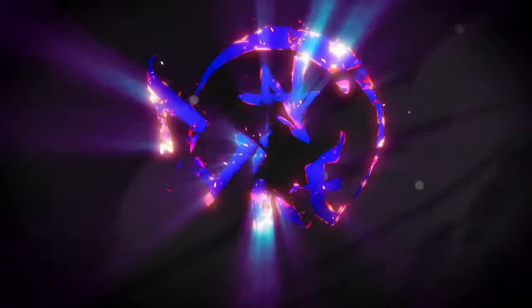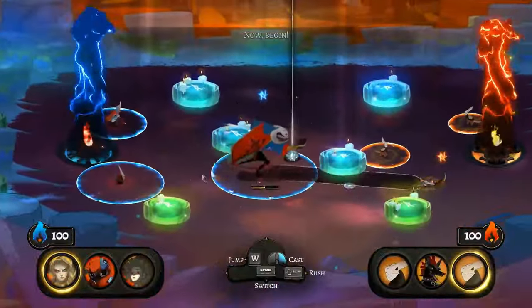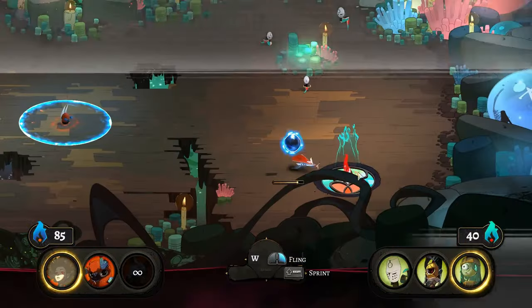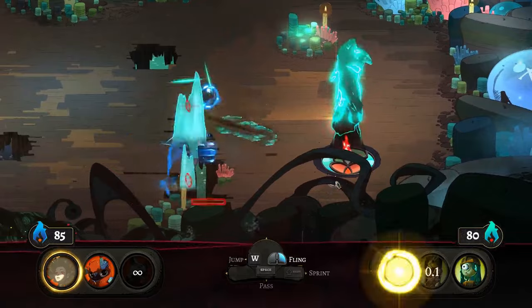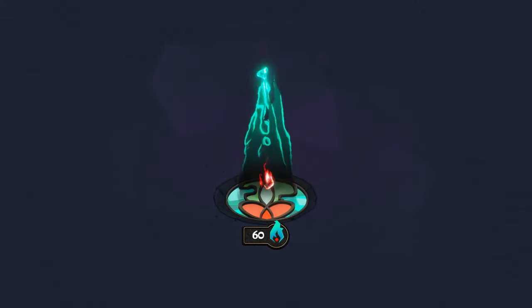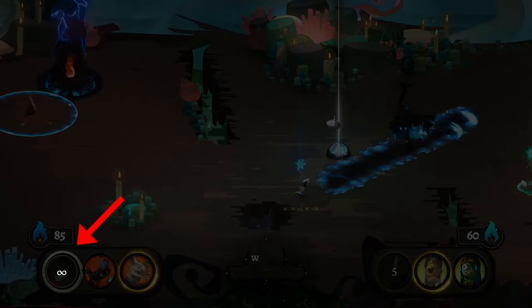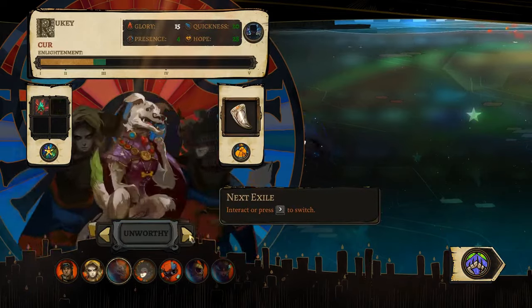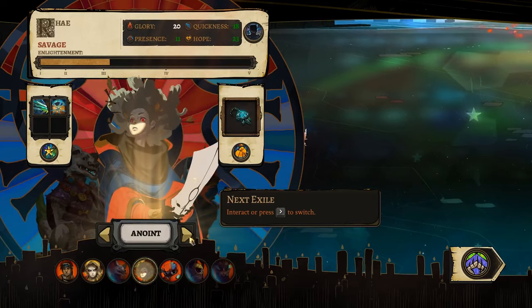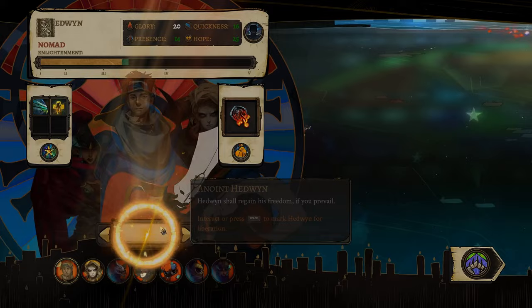My personal favorite example is the game Pyre. In the game's competition sections, you're put into a 3v3 match against an AI where you try to get a ball into the opponent's pyre — by throwing the ball or running directly into the pyre while carrying it. Scoring that way nets you tons of points but prohibits you from using that character in the next round, acting as a sort of auto-balance. Throughout the game, you're also forced to give up your strongest characters for story-related reasons, forcing constant adaptation. Pyre is an excellent example of dynamic difficulty in single-player games done right.